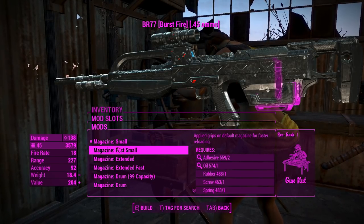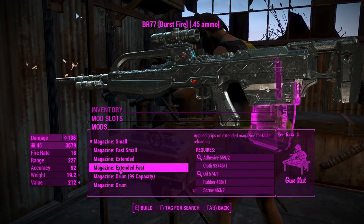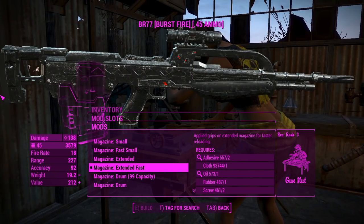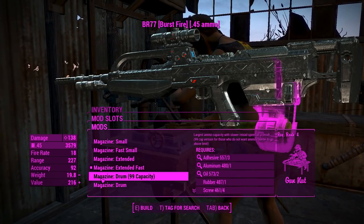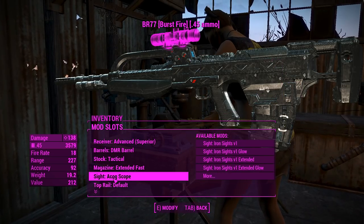For the magazine, you can go from all the way from small up to big old drums. Drums at 99 capacity is quite a lot. I've actually found that this one will give me 60 capacity, which is more than enough — I actually kind of like the aesthetics of this one a little bit more. Even if you want to go and overkill this, that's a perfectly viable option too, probably even a little bit better to be honest.